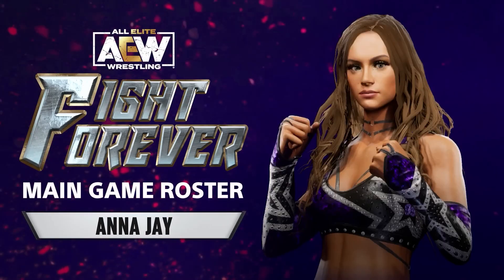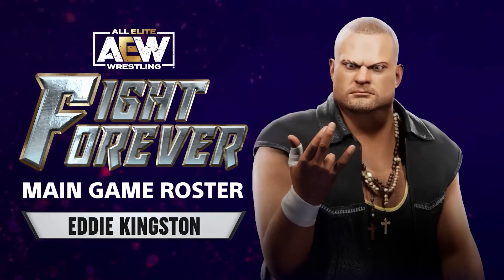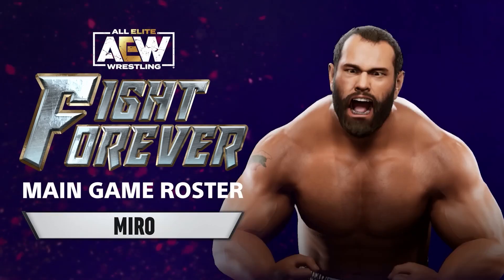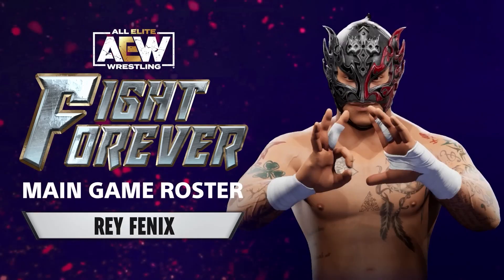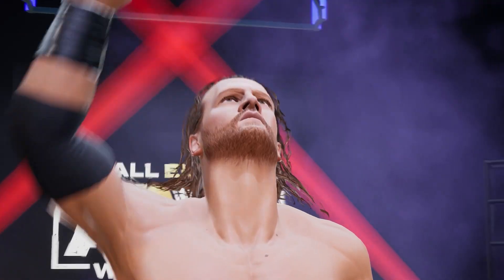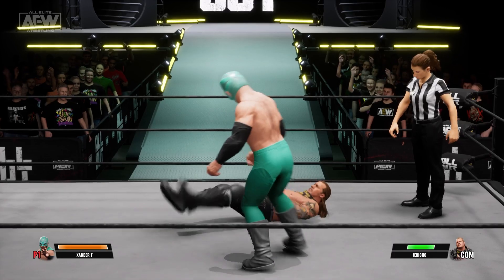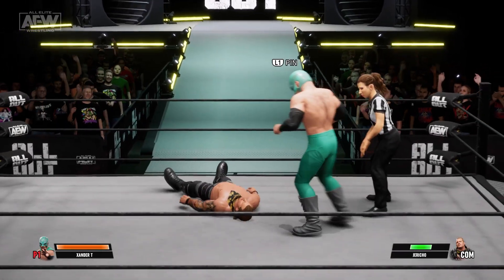At launch, Fight Forever's roster consists of 52 of the promotion's biggest names, and a few others who have since jumped ship back to the fed. Whether it's a main eventer like Jon Moxley or CM Punk, or a mid-carder like Chuck Taylor, the models are filled with character and personality. Each wrestler's moveset, taunts, and playstyles are uniquely their own. Each wrestler even has their own chant that the crowd will throw at them when they're on top during a match — such as Adam Page's Cowboy Sh... sorry, YouTube. These touches go a long way to making Fight Forever feel like a real AEW game, not just a No Mercy tribute act.